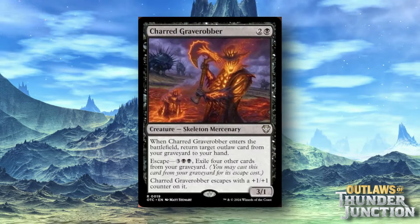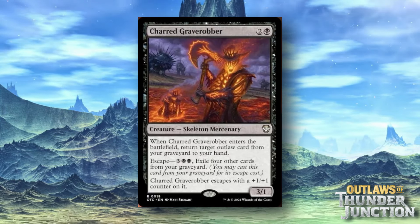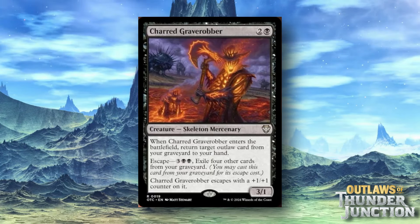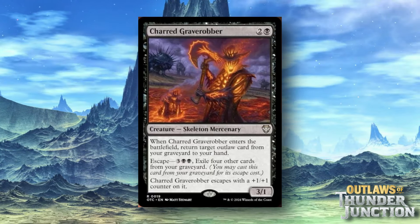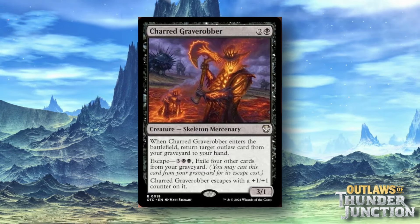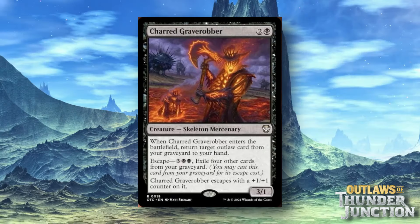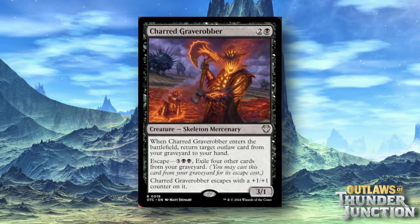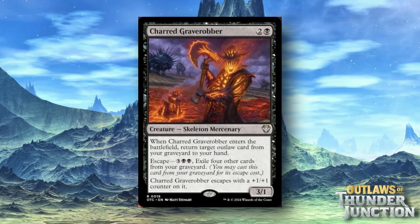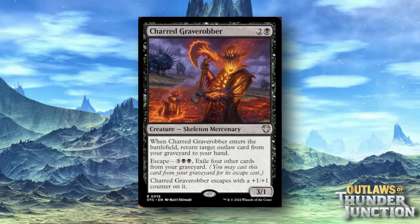Charred Grave Robber is a two and a black Skeleton Mercenary. When it ETBs, return target Outlaw from your graveyard to your hand. It has Escape — three black black, exile four other cards from your graveyard — meaning you can cast it from the grave for its escape cost, and when it does, it comes back with a +1/+1 counter. So it is recursion that allows you to get your Outlaws back. Combined with the commander giving your Outlaws haste, this is a pretty good way to recur resources from your graveyard.